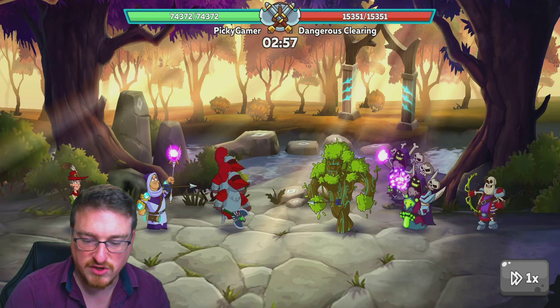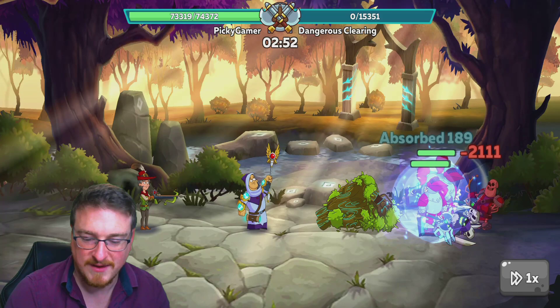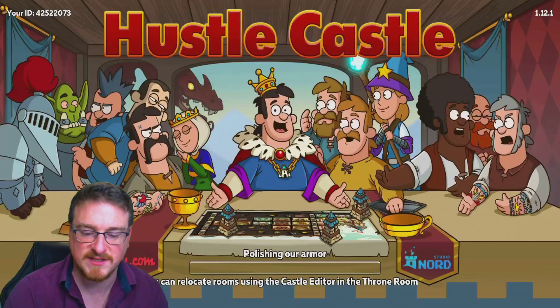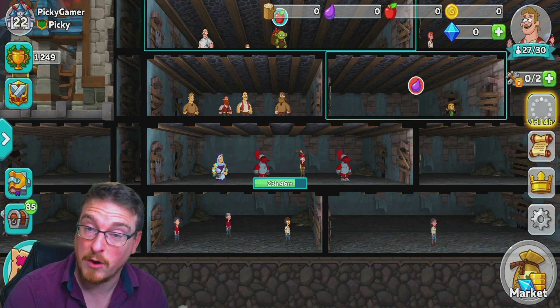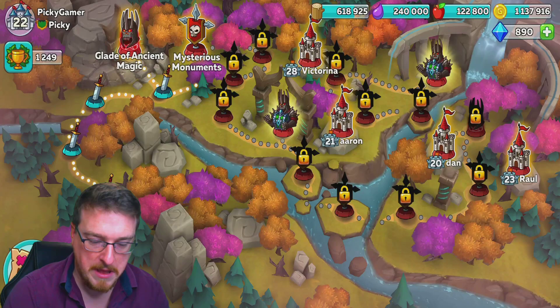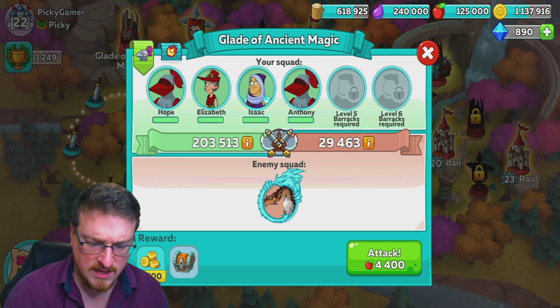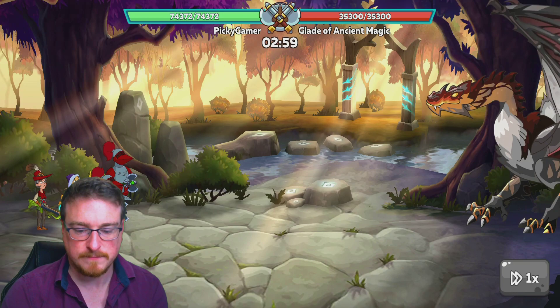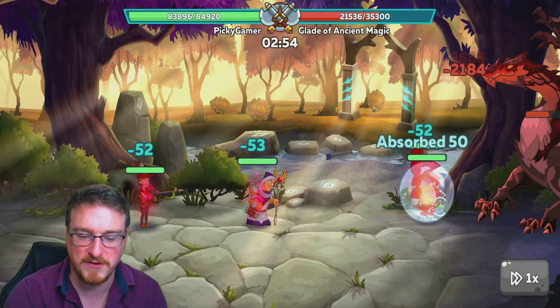That shield absorbs a lot and when it gets busted it explodes and does splash damage to other enemies, so I decided to go with that instead of the standard resurrection or healer. We're at 203,000 power so we're just going to breeze through this. Oh, that's the dragon at the start — he's doing no damage to us.